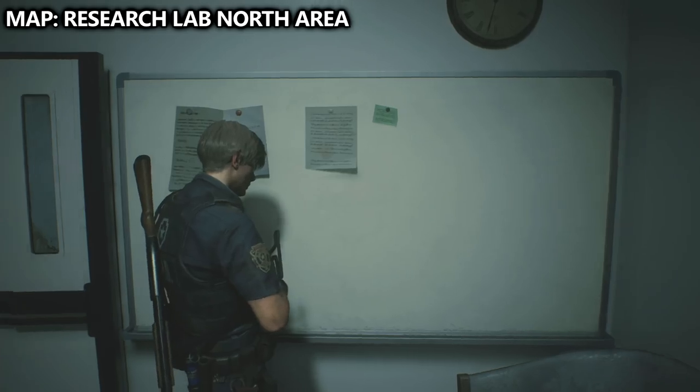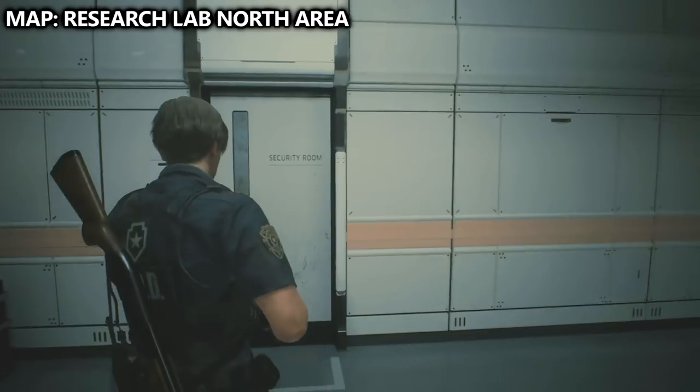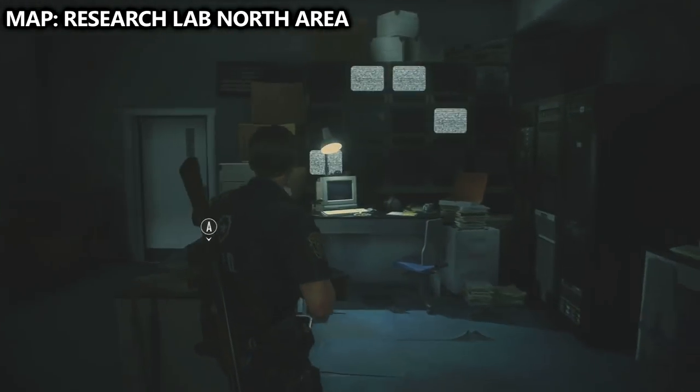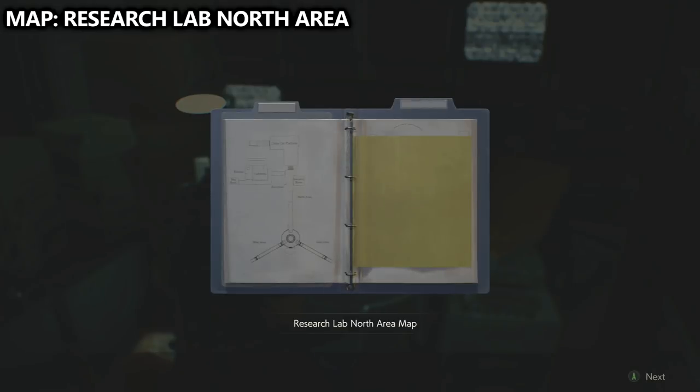We'll grab the map so that we have a layout of the entire floor plan, and then go across the hall into the security room. There will be some Claire-specific collectibles here on another playthrough, but for now we'll grab the map off the desk to reveal all of the little locations.